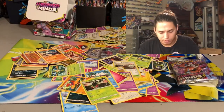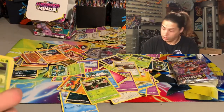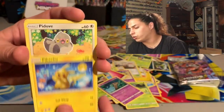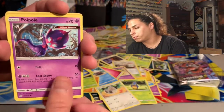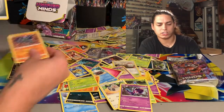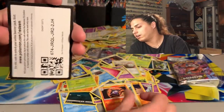Pulling from the back again — is this the one? Karrablast, Honedge, Pikachu, Piplup, Poipole, Exegcutor — reverse hollow rare — and a non-hollow Zygarde. Relicanth, Blues Tactics, Lampent, and your code card.